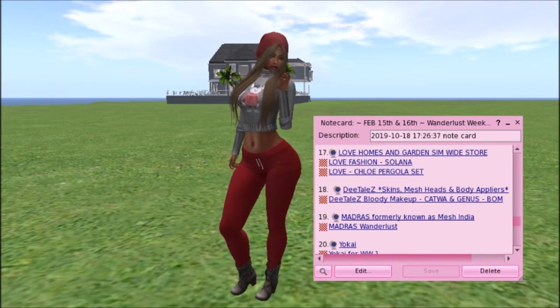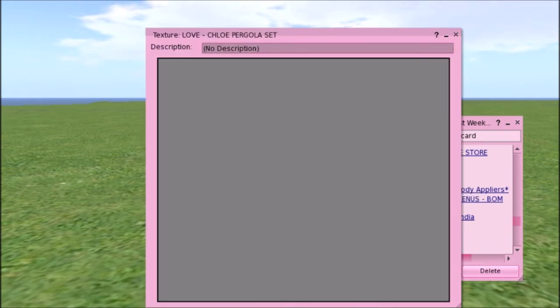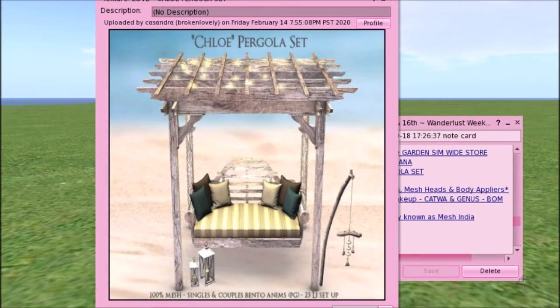They also have the Chloe Pergola set. That's really cute too. The pergola reminds me of the desert and Asia — very nicely textured, weathered looking. I like how it has a little wind chime hanging on the side and lanterns. It's very Asian-looking but older, like weathered and outside, and would look great on a beach. It's 100% mesh, has singles and couples bento animations, PG not adult, and it's a 23 land impact set.